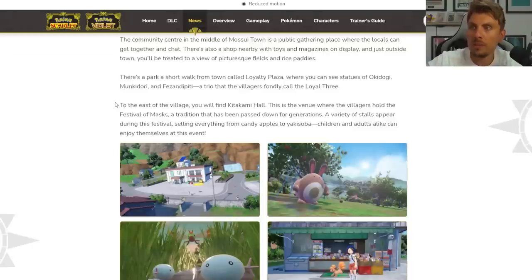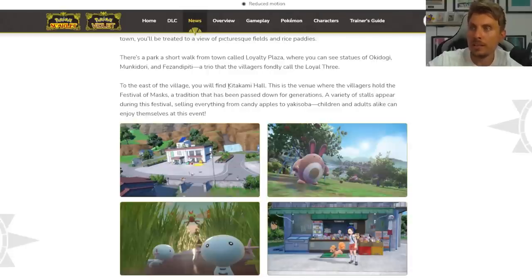There's a park a short walk from town called Loyalty Plaza where you can see statues of Okudogi, Munkadori, and Fezendipidi — a trio the villagers fondly call the Loyal Three. To the east of the village you'll find Kitakami Hall, the venue where villagers hold the festival of masks, a tradition passed down for generations. A variety of stalls appear during this festival selling everything from candy apples to yakisoba, enjoyed by children and adults alike.